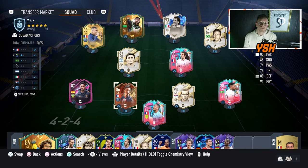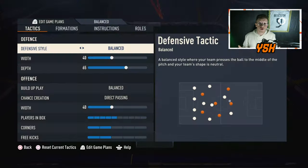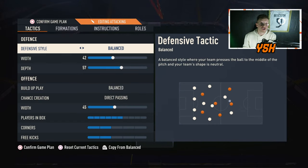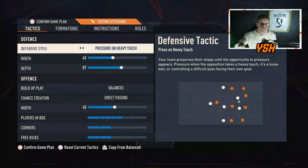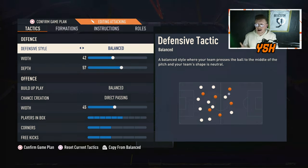Starting with defensive style: go with Balanced. Don't use Press After Position Lost or Pressure on Heavy Touch, especially to start the match. If you're playing against someone who knows how to counter pressure, you can easily concede from a counter attack using Press After Position Lost. Only use it when you're losing and need to score — with three attacking mids and two CDMs you can win the ball back quickly, but otherwise you risk conceding silly goals from counter attacks.